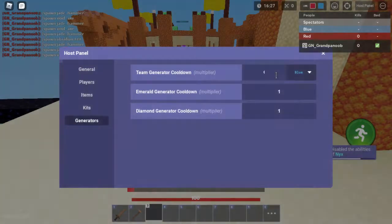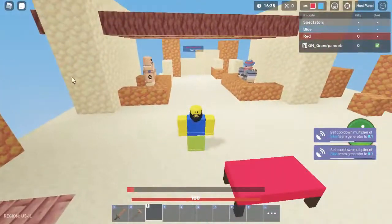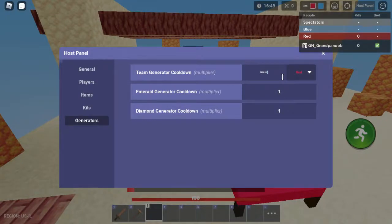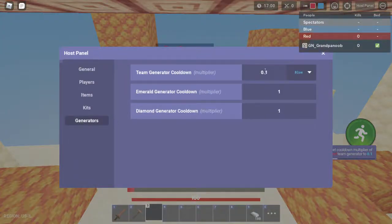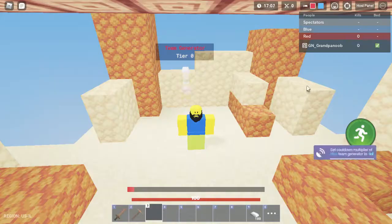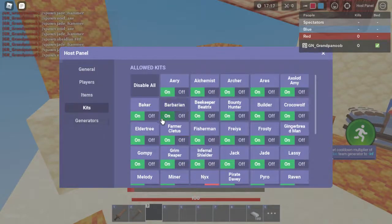You can also set the generator — you can do something like 0.000001. Set the red generator, team red, it should be 0.0001. After you collect the iron, you see it goes really fast. Another way is to do negative infinite — you can do that for everyone. And that's pretty much all of the commands.